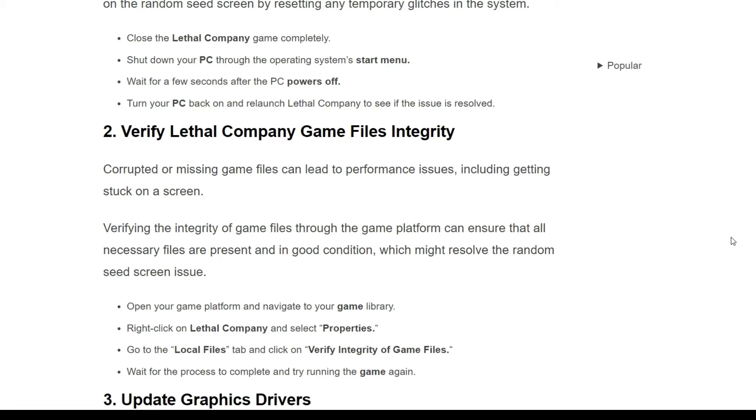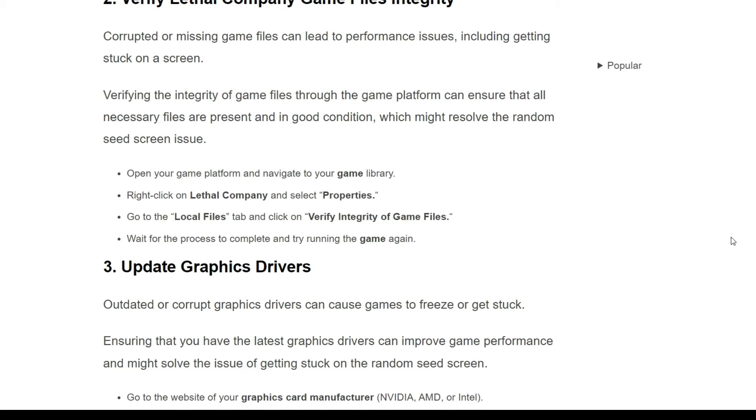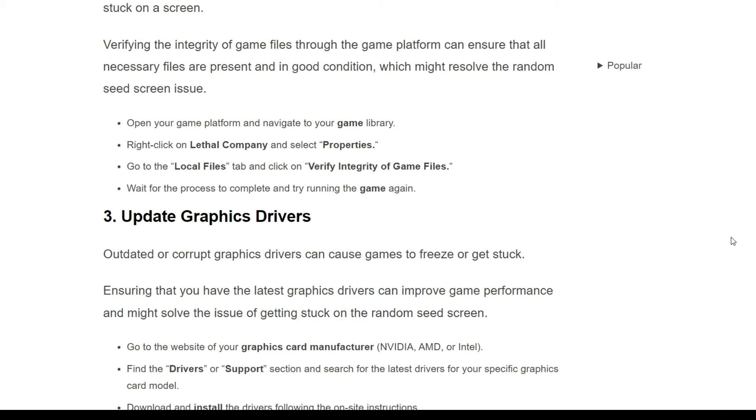The second solution is verify Lethal Company game files. Corrupted or missing game files can cause issues including getting stuck on a screen. Verifying the integrity of game files through the game platform can ensure that all necessary files are present and in good condition. Open your platform and navigate to your game library, right-click on Lethal Company, select properties, go to the local files tab, click on verify integrity of game files, and wait for the process to complete and try running the game again.